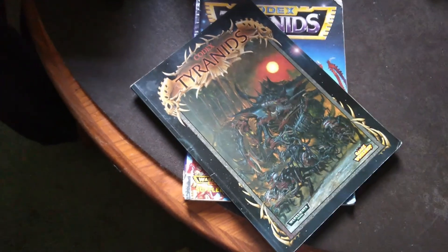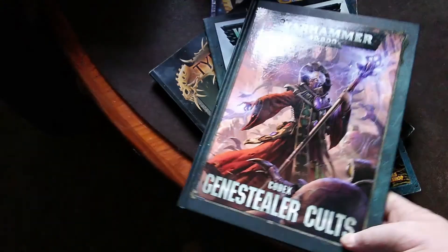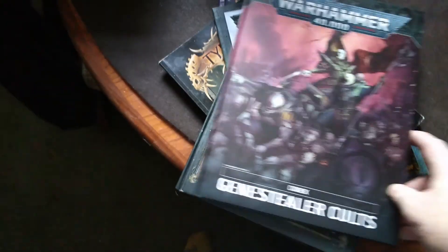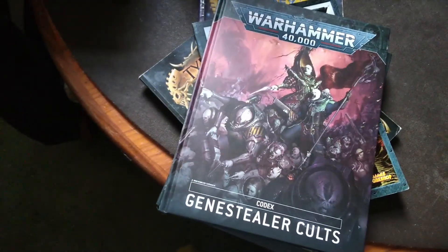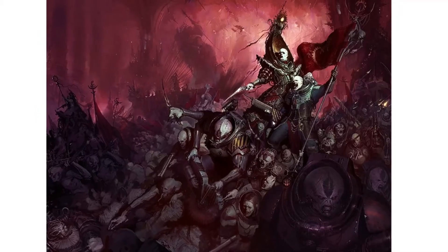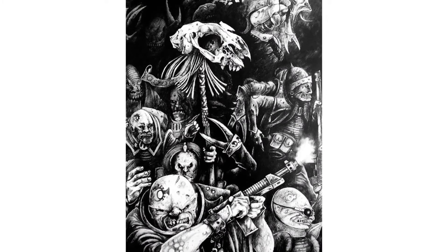Games Workshop codex artwork looks magnificent, and this codex is no exception. With a dark and gothic cover, there is new artwork and recycled artwork from the last codex, as well as old artwork from second edition Warhammer 40,000, which has been remastered, enlarged, and looks crisp and sharp. The Heavy Metal team has a full painted range of models available to play with the Genestealer Cult.